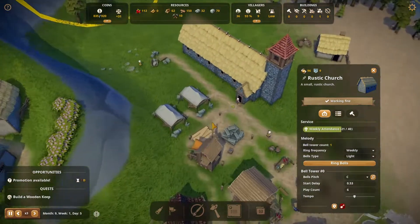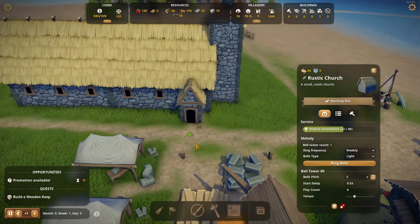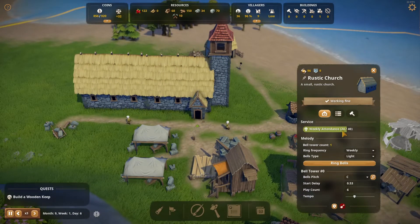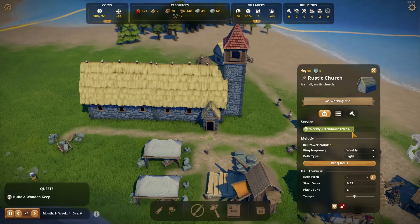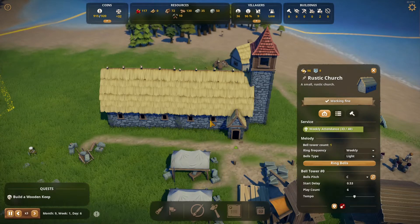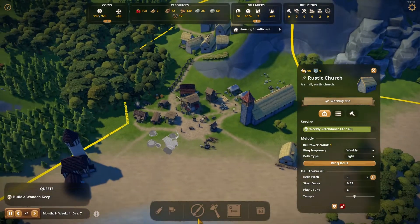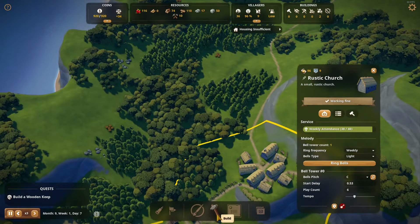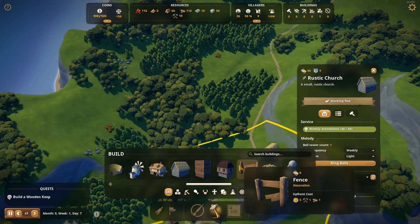It can only have 40 services total — so even though there's no one in the building, if 40 people have walked in and out of that door, that's it, it won't take any more. I'm not sure why, that's odd. We have nine people and nothing for them to do. Let's buy this bit here, and then we'll start looking at farms, shall we? Because we can already get those, can't we? Wheat farm, windmill, bakery, and a granary to hold everything. Let's grab this territory.